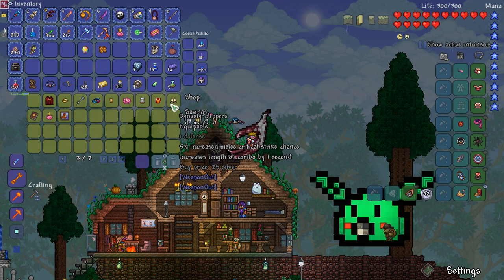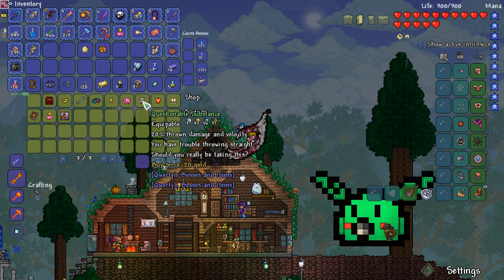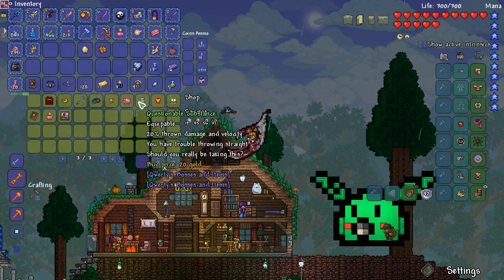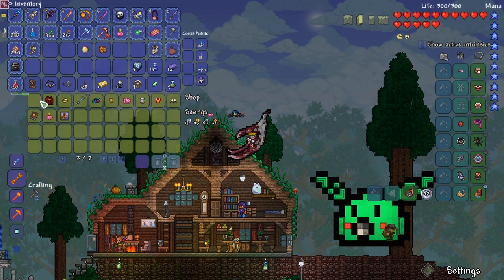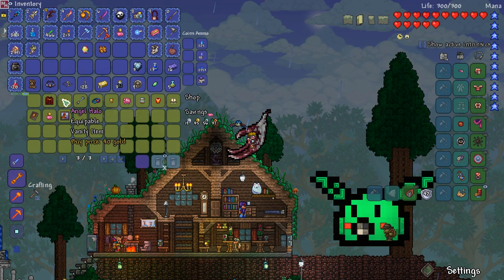I don't think I need any of this stuff. It's skooma — just skooma. Angel halo — I'm not buying it. It's not a material for any of the mods I'm using. That's crazy — would have expected that to be some kind of material. Anyway, let me put this stuff away and then let's dig a hole.